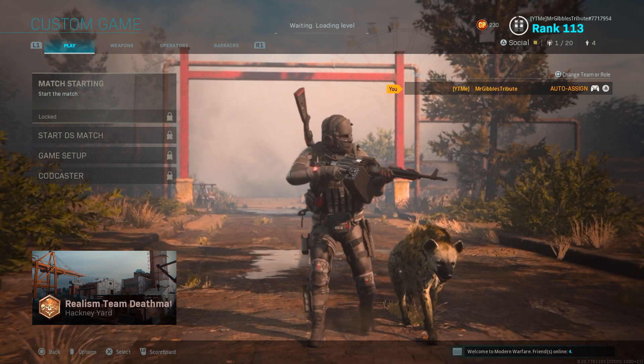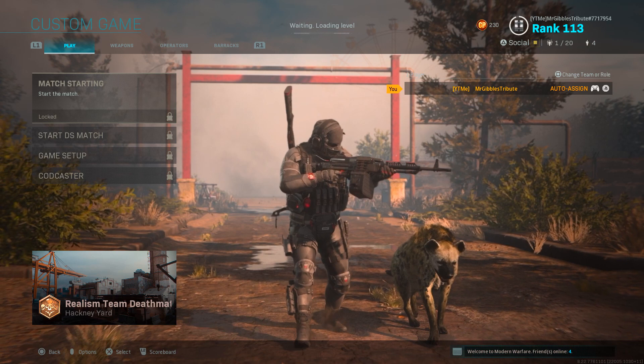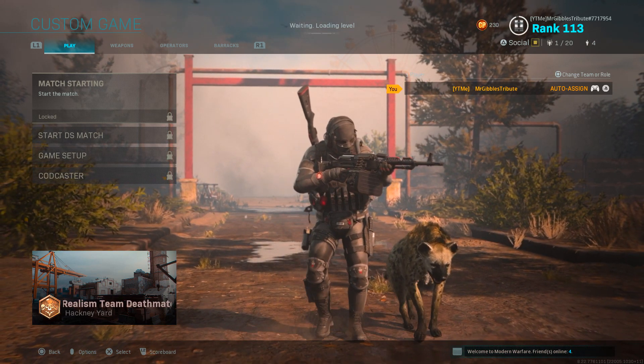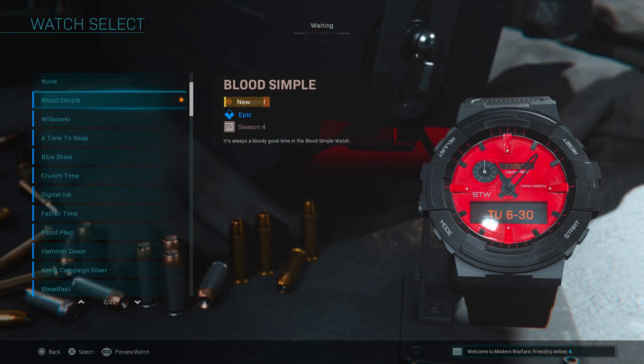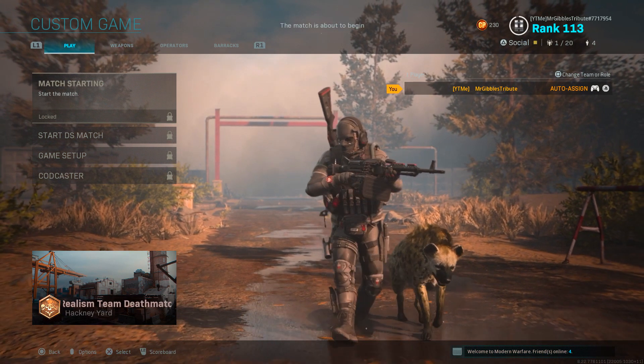I'll showcase the dismember effect for you. Your new hyena does walk with you in the menu screen. Also, we have the new Loose Ends melee weapon along with the new Blood Simple as the watch. And if you're watching this far into the video, remember to drop a like and please subscribe with notifications on. I'm going to go ahead and showcase all of these new items in-game now and show you their different effects.